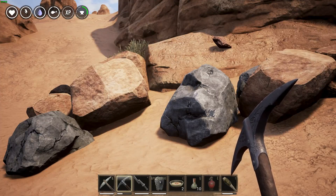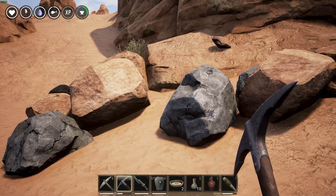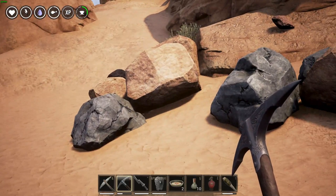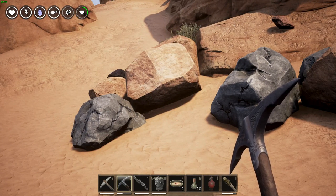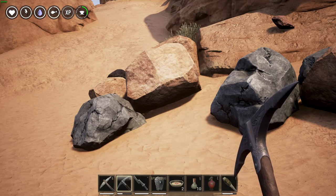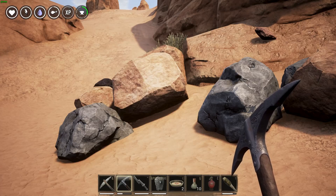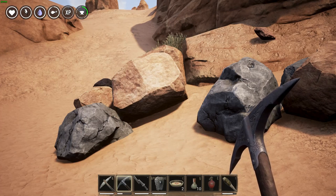Number 6: Get your encumbrance as high as possible if you farm materials around your keep. Encumbrance lets you carry more weight in your inventory, so you can farm a lot more materials. The higher the encumbrance, the more materials you can bring to your keep, saving you a lot of time on PvP servers — that's very important.